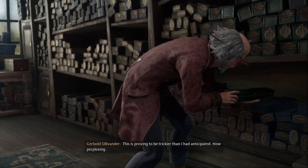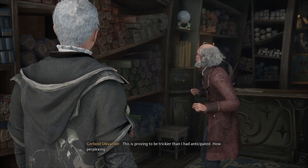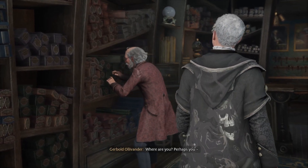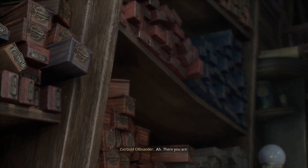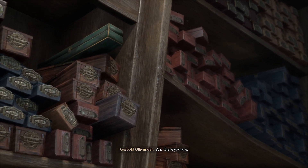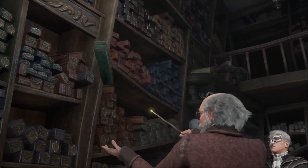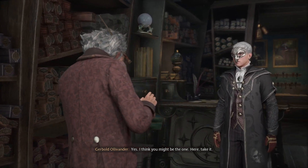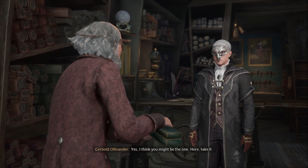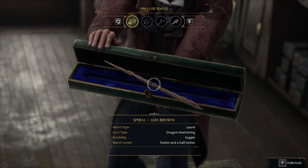This is proving to be trickier than I had anticipated — how perplexing. Where are you? I need to fix your shelves — they're like on a weird angle. There you are. Yes — I think you might be the one. Here, take it. And this is where we get to craft our own wand.